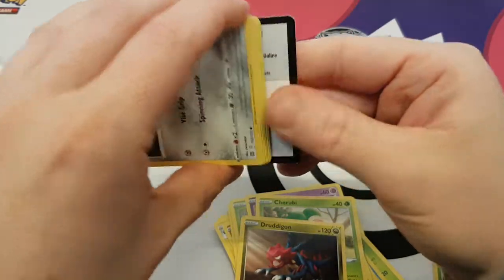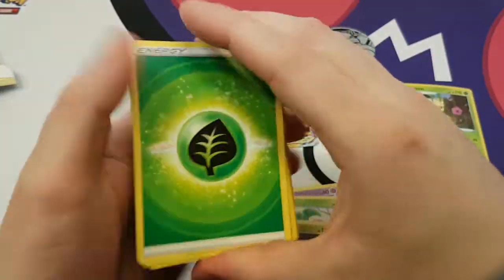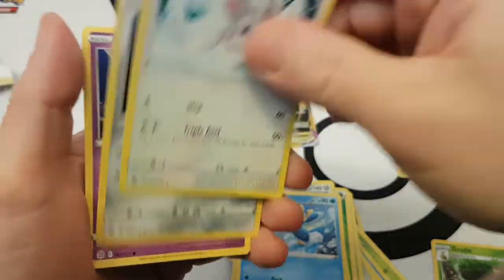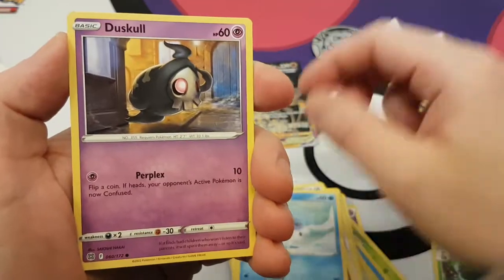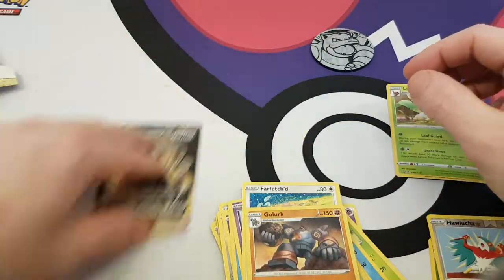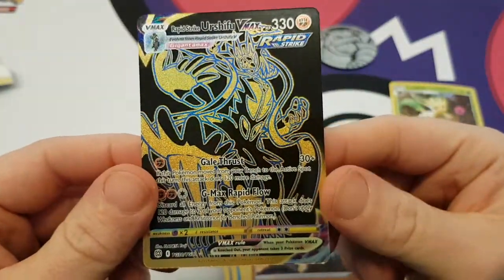Last pack now. We got a Grass Energy, a Probath, Printlub, Cinccino, Klink, Detonator Cup, Chew, Duskull, Farfetch'd, a nice Hawlucha, and a nice Golurk. Well, that was a big surprise — really nice card, great opening!